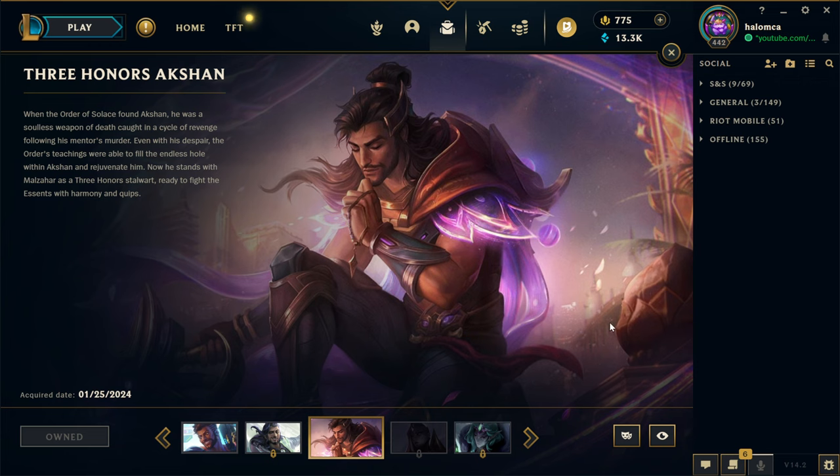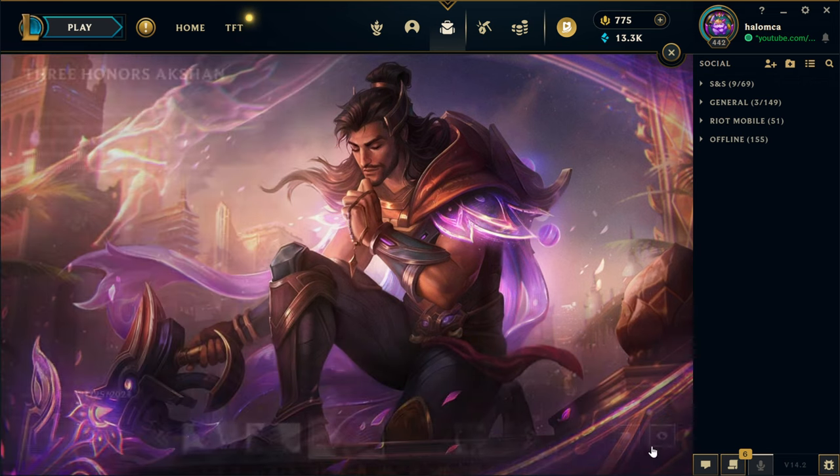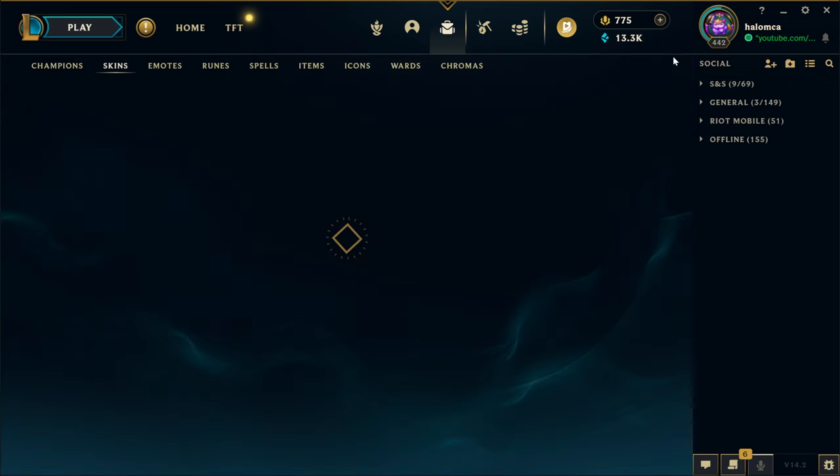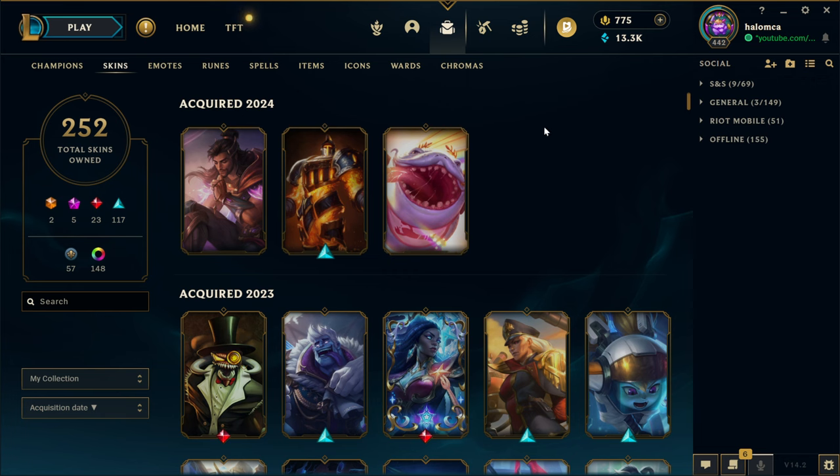Skins — this is the splash art. We'll have to definitely look at it in-game. Pretty cool, though. 3 Honor Skin Lines, obviously there — we got the Malzahar, and now we have Akshan, but yeah, that should be just about it.